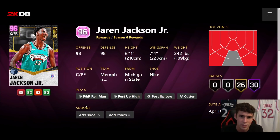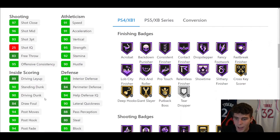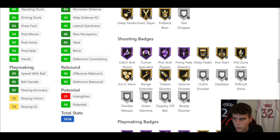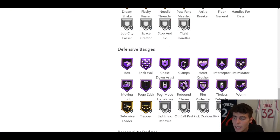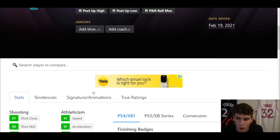Speaking of that mini D-Rob, David Robinson comes in at number five on my list. He is 7'1", 7'5" wingspan, hot spots from everywhere, 35 Hall of Famers, 20 on gold, 93 three-ball, 90 driving dunk, 89 speed with ball, 86 ball handle, 91 speed acceleration, and a 90 lateral quickness. He is a more complete player overall than Jaren Jackson Jr. He has Hall of Fame Showtime, Catch and Shoot, Corner Specialist — but no Hall of Fame Range, which is a preference thing since Jaren does have that.